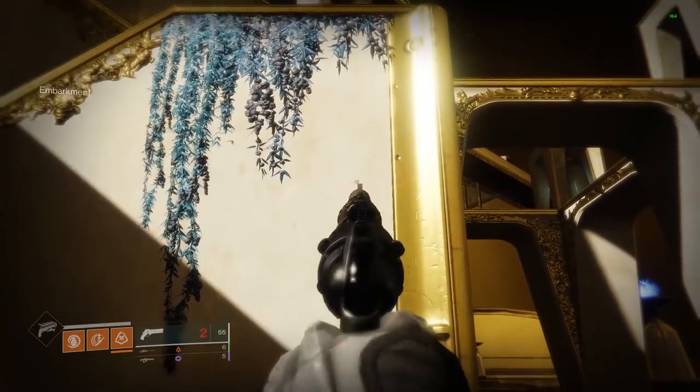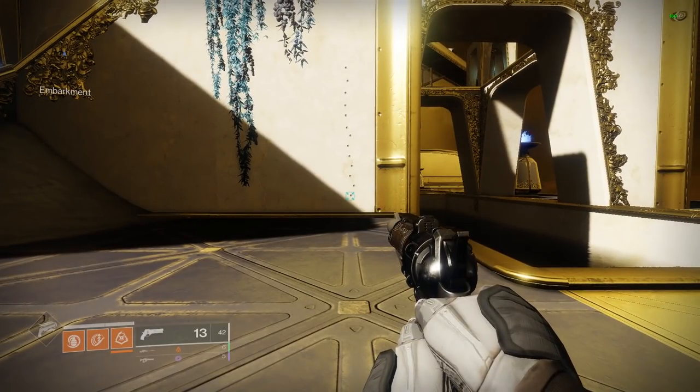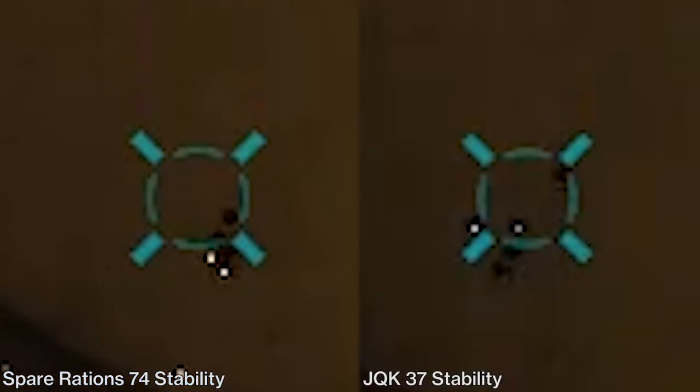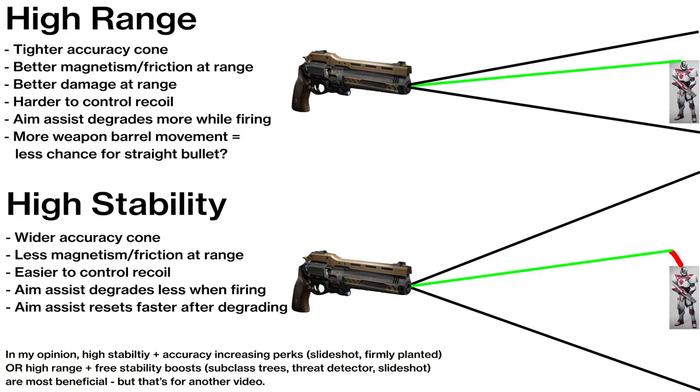Stability is how your weapon's barrel and aim moves after each shot is fired — the most immediately noticeable effect. But stability also influences how much your aim assist degrades after each shot. Higher stability will maintain aim assist after repeated shots and will degrade less, returning to initial faster. However, a weapon with high range or accuracy will still be potentially inaccurate as after the first shot it moves radically and aim assist degrades longer. A high stability weapon keeps the barrel steady but suffers from more bullet spread variation across distance due to a wider accuracy cone.